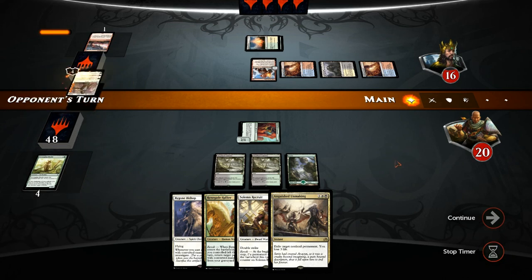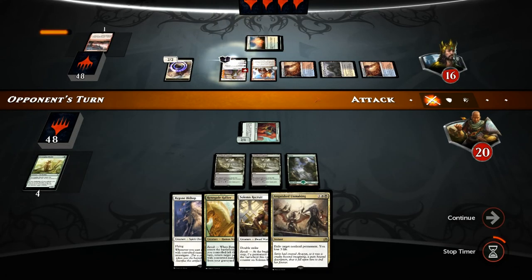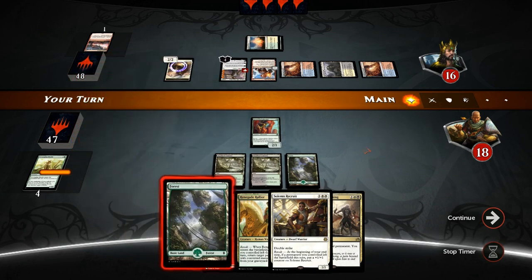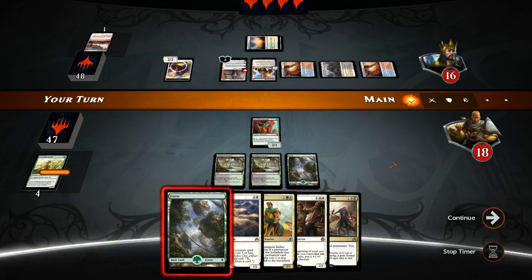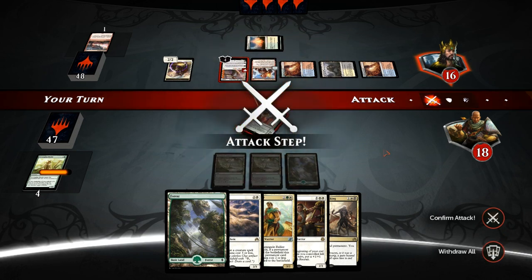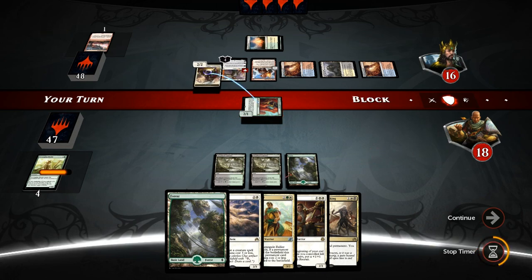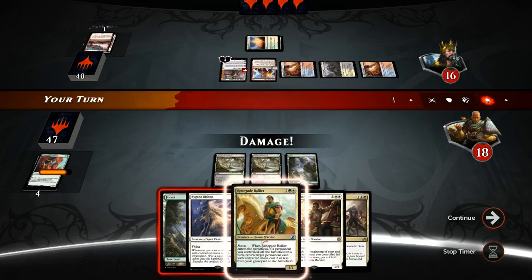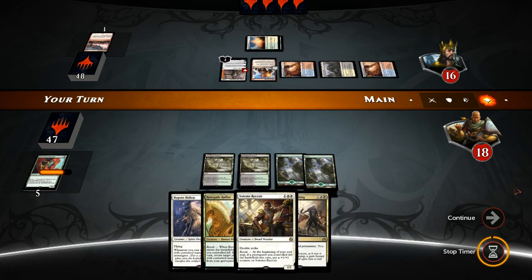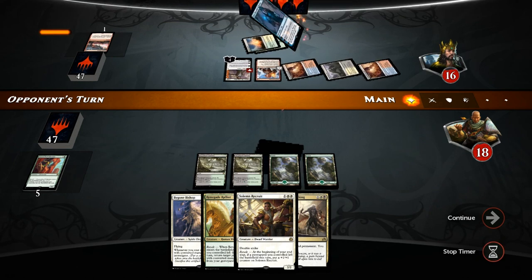Maybe we got a little too excited with the Unbridled Growth and should have waited so we could play out our white spells first — but then again it was our only revolt enabler. And now the opponent with Gideon, which is going to make a token, and Oath of Chandra is also going to deal us some damage. This is definitely one of the more difficult matchups for the deck, since sweepers plus planeswalkers is a difficult combination to beat, and we still don't find the white mana we need.